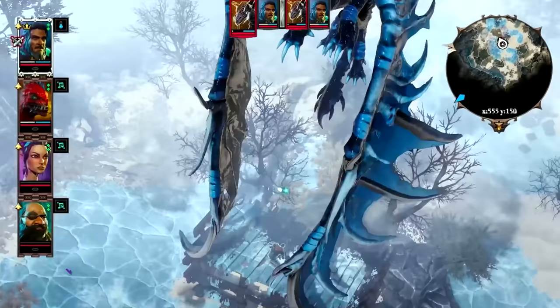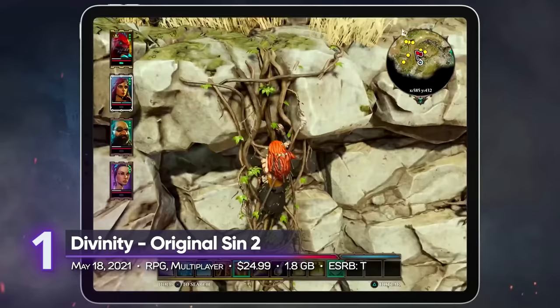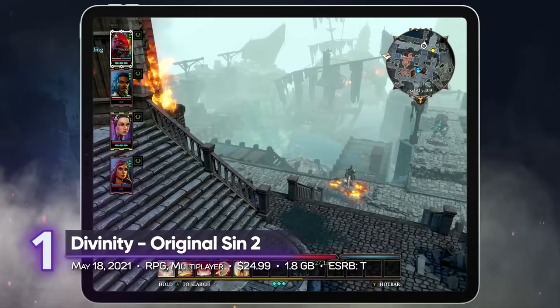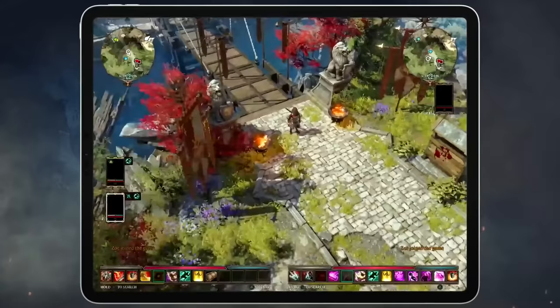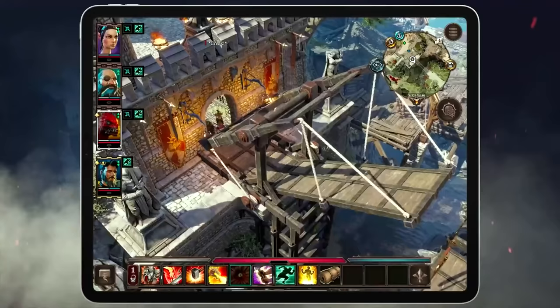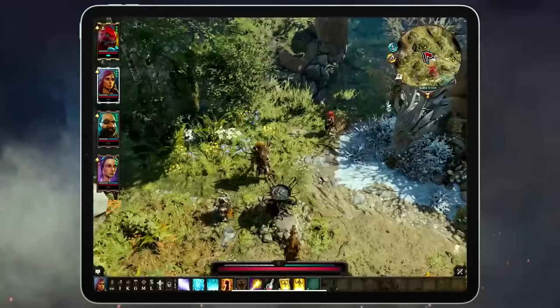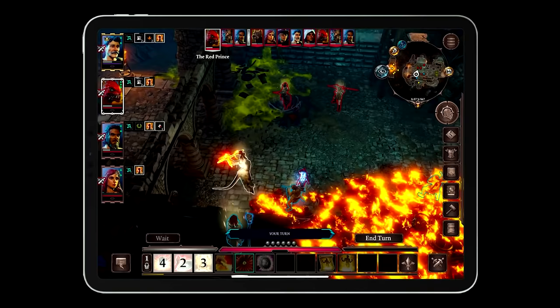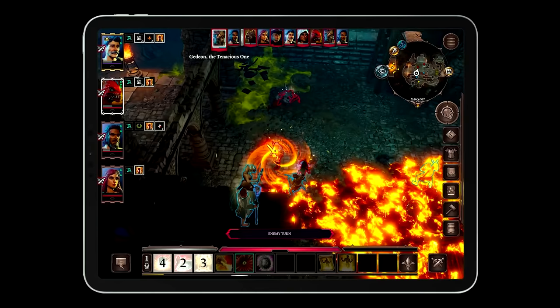Standing over everyone at first place is Divinity: Original Sin 2. Divinity is Larian Studios' crowning jewel and a testament to their love of tabletop games. It's made its way to multiple platforms and, recently, iOS. Original Sin 2 evolved in ways we didn't even expect — it revamped most of the clunky features of the original and dived deeper into characters and storylines. It's the perfect RPG for iOS, packed with hours of content. It receives a playscore of 8.95.